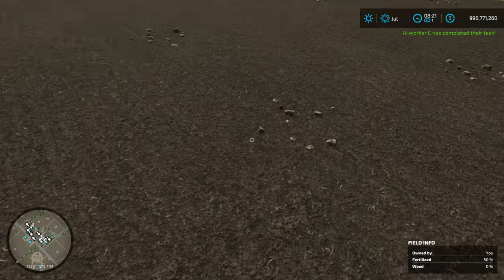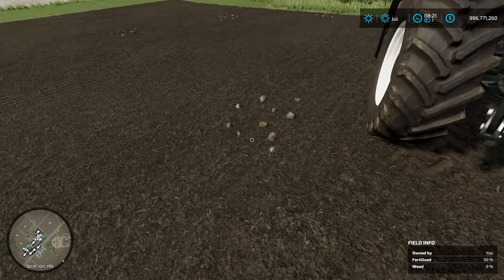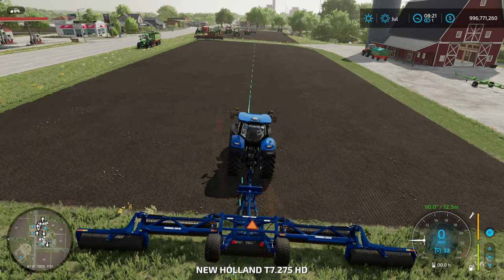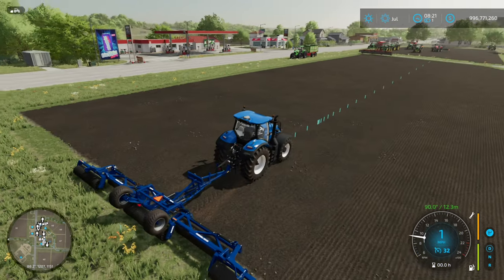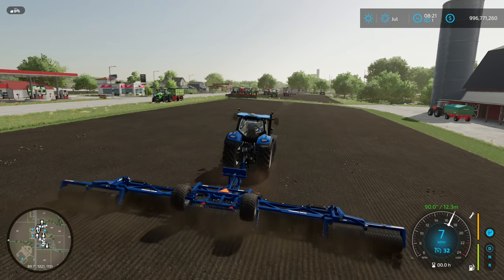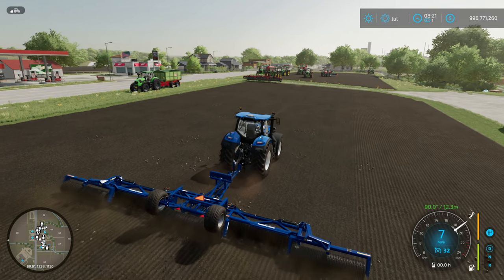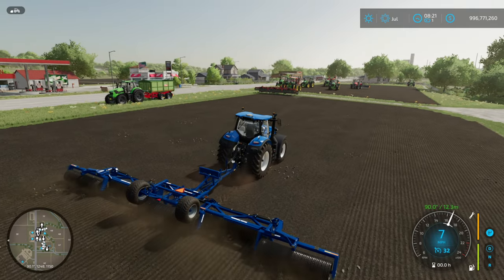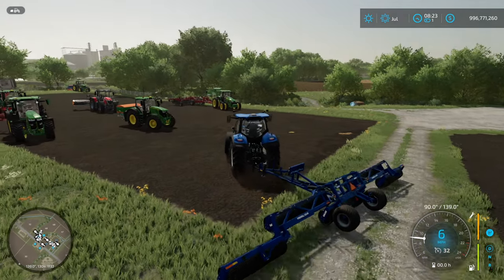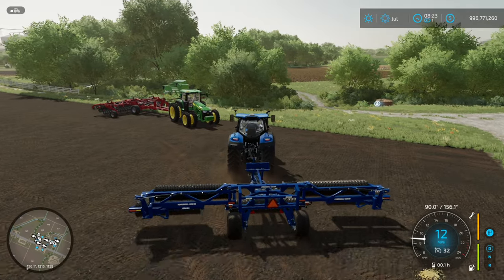Let's double check — yeah, those are definitely all small rocks. We're going to finish rolling this field. It looks like cultivating is just finishing up, so it shouldn't take very long to roll. We'll go ahead and plant the field and come back to figure out what kind of yield we got, if any difference at all. The field is fully rolled — going to start planting and we'll come back once it's time to harvest.